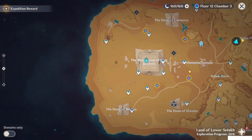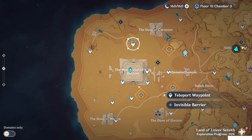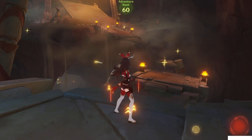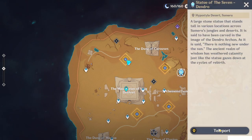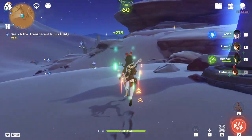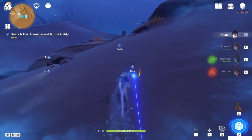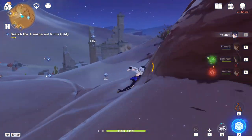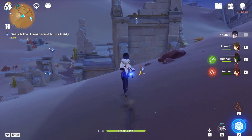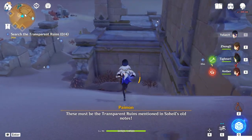For this one, just start it — it will bring you to those four invisible places. So just go to them one by one. Let's go from the top left first. This is the underground one, so let's go to this one first. Step 27: go toward the west direction. This should be the ruin he's talking about — the transparent ruins mentioned by Soleil's Old Notes.